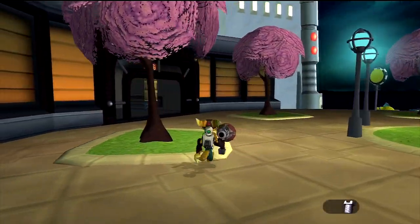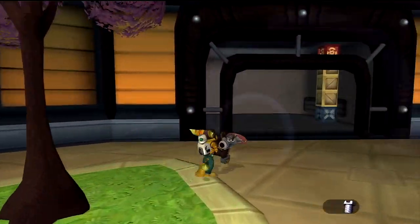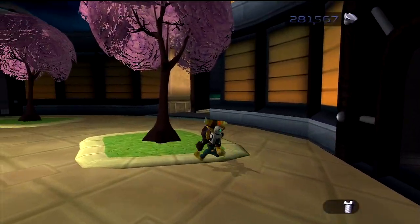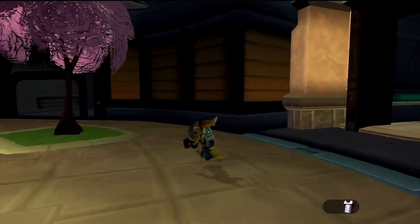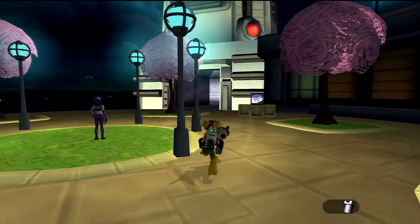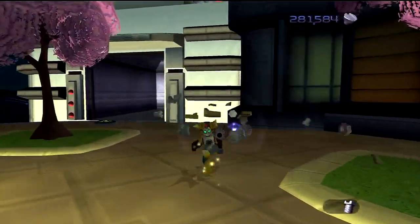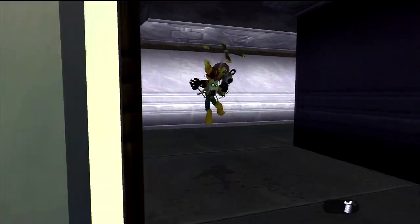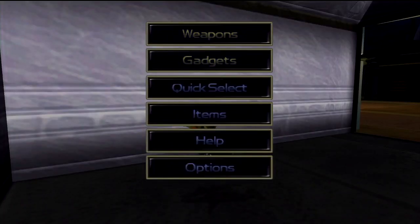With all the bolts in hand, we can now get our hands on one of the most powerful weapons in the game — the Rhino. It's a staple in the Ratchet & Clank series as the most powerful weapon in the game, and also the most expensive weapon. In the first game it costs 150,000 bolts, but in later games they rank up the price to make it really higher.